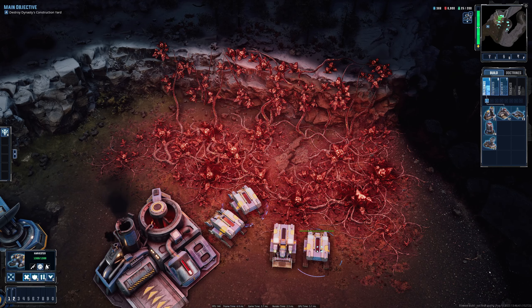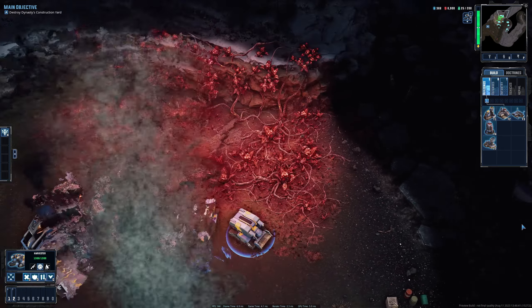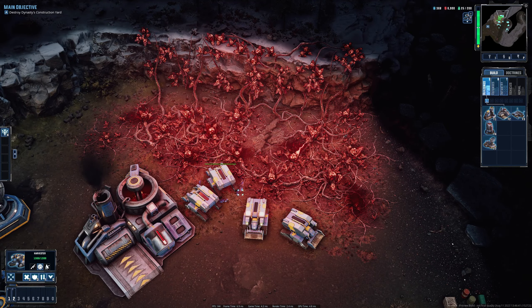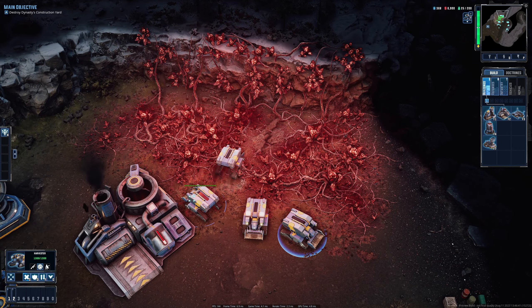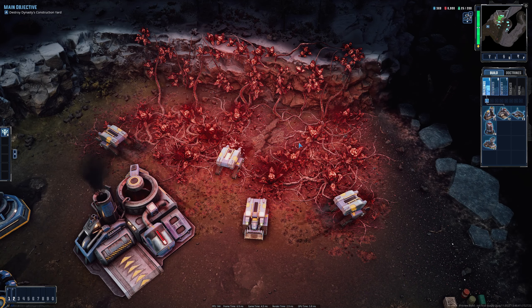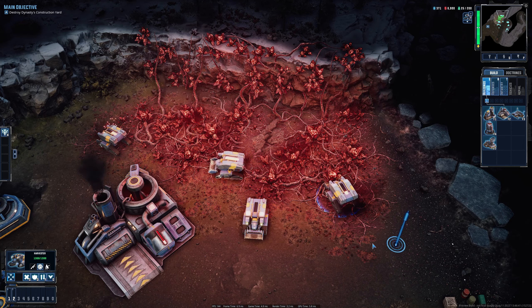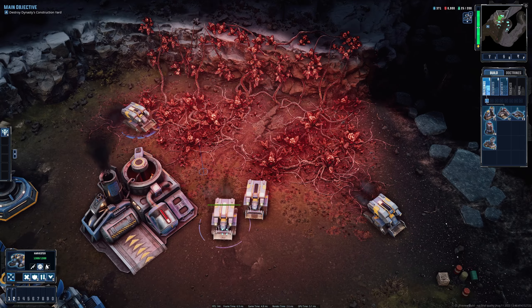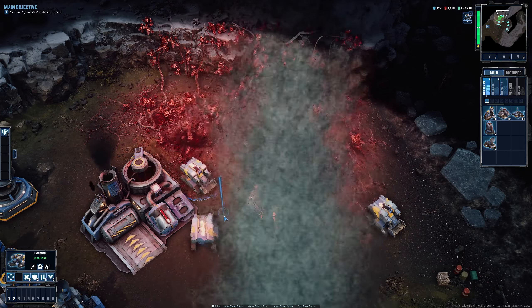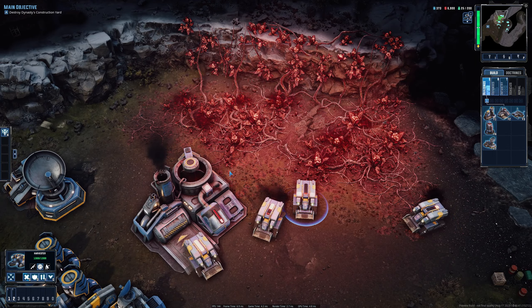First up, I want to show the different states of these pods and how much they yield. If we harvest one of these big pods versus one of these mid-sized pods versus one of these small pods, the big pod yields 800 credits, the mid-sized yields 400 credits, and the small one yields 200 credits.